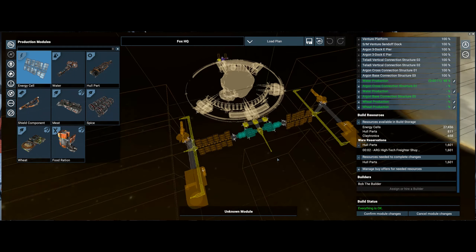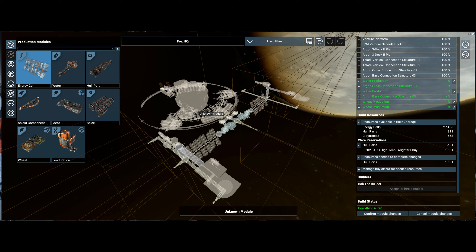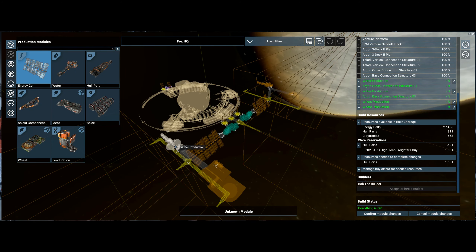The water production has got another 20 minutes to go. Looking at my plan — it's symmetrical, which I really like. You've got water production on both sides, then wheat production following on from that. Spices will come next because to make food rations you need meat, wheat, spices, and water. The water gets handled by the PHQ — I've given it two miners to mine ice, and there's plenty of ice in this sector.